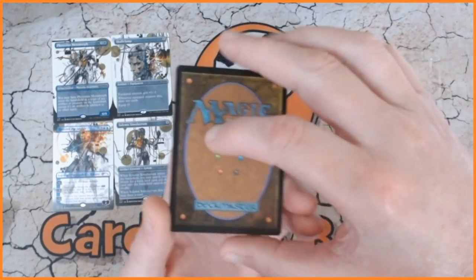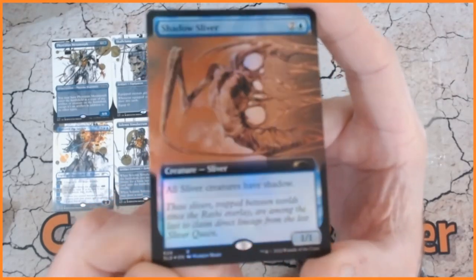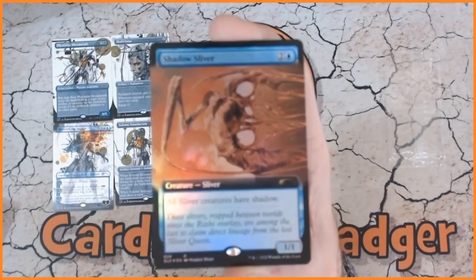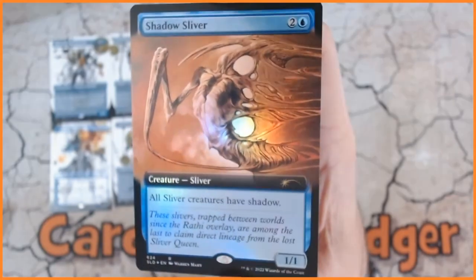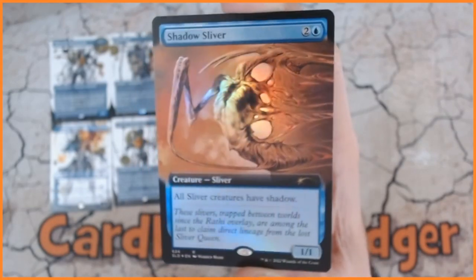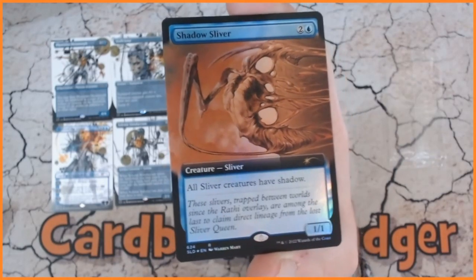Let's have a look and see what we've got — is it going to be good? Let's find out. We have got a foil full art extended art... Shadow Sliver! All sliver creatures have shadow. It looks really good — the foiling and everything, really really nice. Crazy artwork. I don't know if this is the best bonus card since there are a few different options, so we've just got a good old Sliver. But the foiling and art are really well done, and it kind of goes in theme color-wise with everything else.